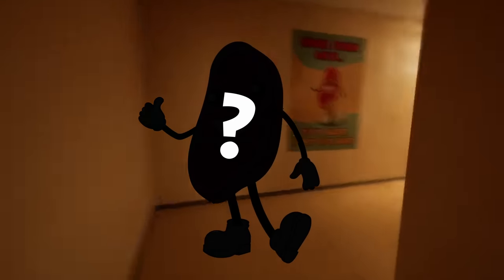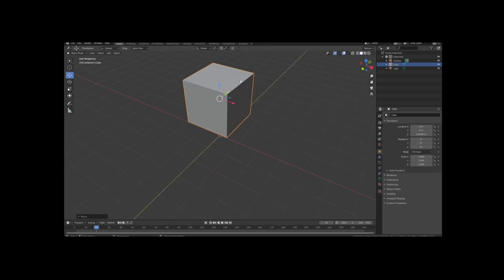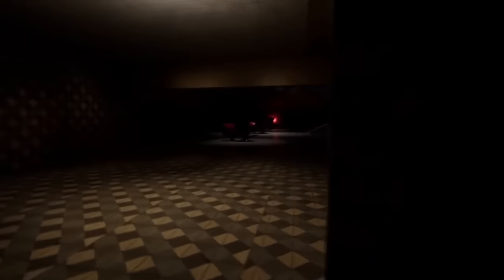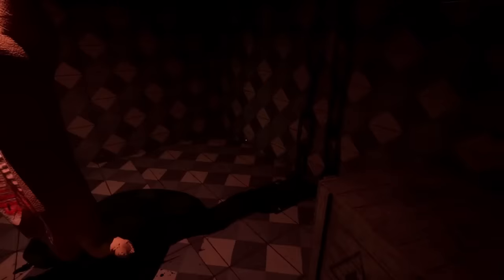Now it was time to start work on the actual mascot of my mascot horror game. I opened up Blender and started — blending? I don't know. I still don't know how to use Blender, but I made this fella and I think he'll do just fine. Because it's a mascot horror game, I also needed to add a ton of workplace safety posters. Every other game seems to have them, so I should probably add them as well.